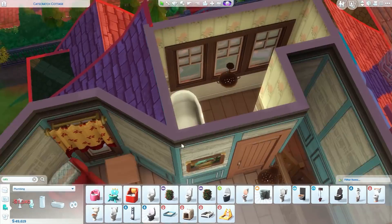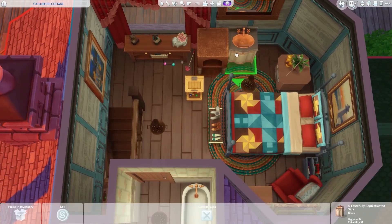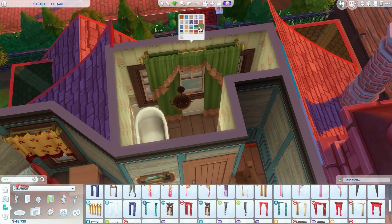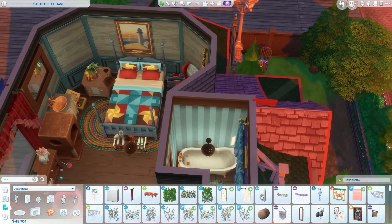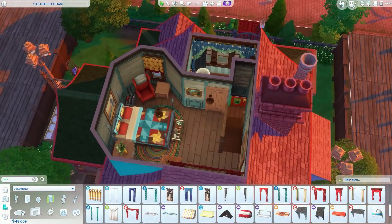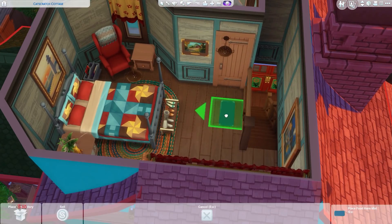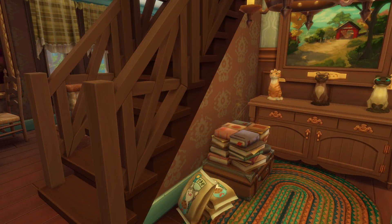I was really happy with how her bedroom turned out. I love the new bed from the pack - we actually get two bed variants. All the pictures on the walls are of cats, all the decorations are cat-focused, and there are lots of sleeping spots for the cats. I tested it in gameplay mode and it looks beautiful with all the cats using the beds. Belinda will be on the gallery - the only custom content is her hair and maybe eyelashes, which you can replace. Anyway, that's the end of the build - I really hope you enjoyed it!